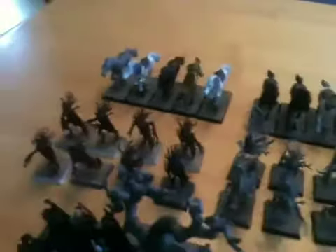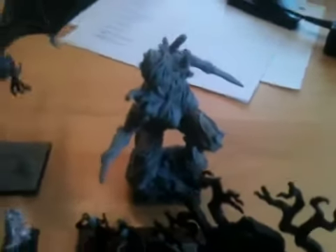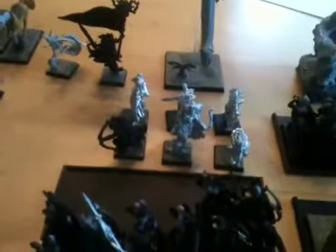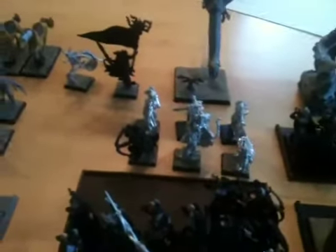2 units of 8 Dryads, 2 units of 5 Wild Riders, a Tree Man standing in by the Ultra Forge Tree Woman, and 6 Waywatchers. This is Johnny Grass — like and subscribe, and see you later.